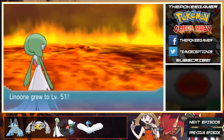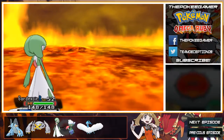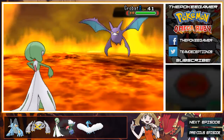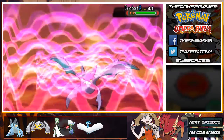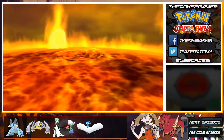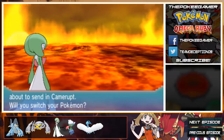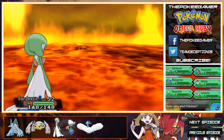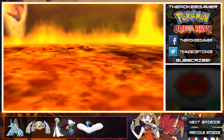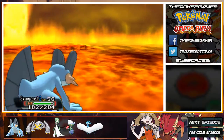Think about doubles right now. Zapdos is seeing a lot of play with a bold nature as a bulky Pokemon. If all these changes do come to pass and it gets Drizzle, Ferrothorn is still played pretty much everywhere in VGC as well — it was played at Worlds last year. So it kind of makes VGC a lot more interesting.